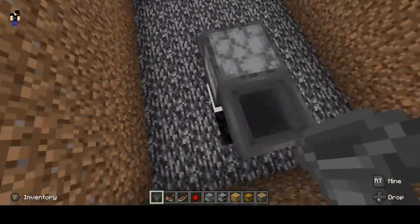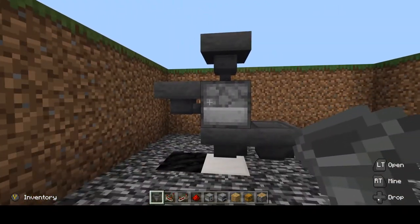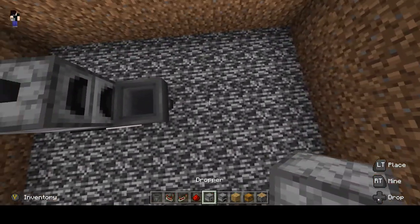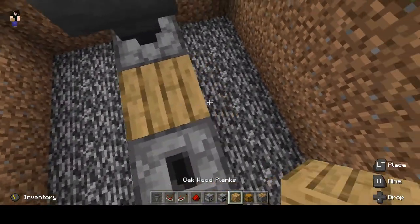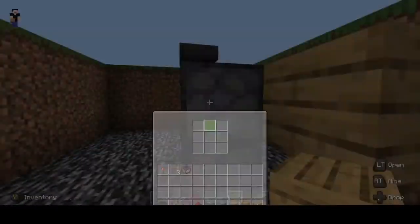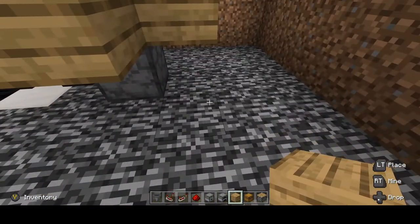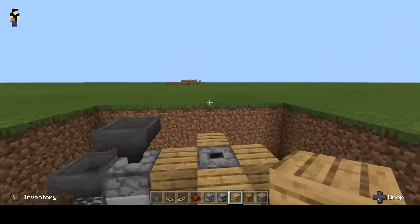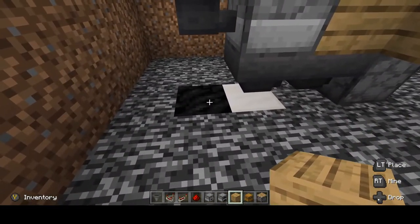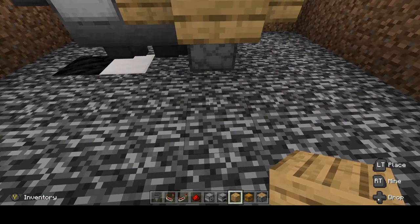Then come up here and place a hopper right there — that's all for the hoppers. Now take your two droppers and place them like this. Take your block of choice and make sure you surround the dropper, otherwise the item will pop out into the redstone circuit or the floor. Where the cool block is, that's where the wall is going to be.